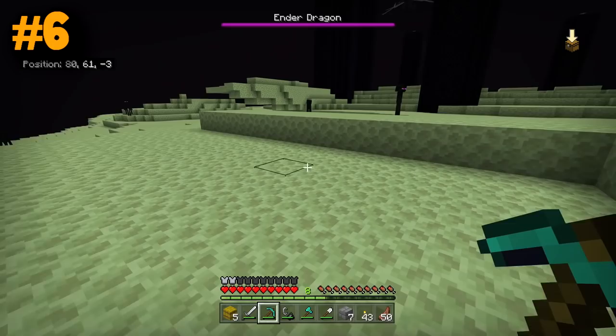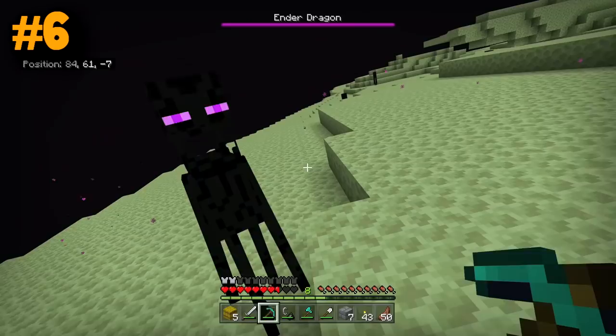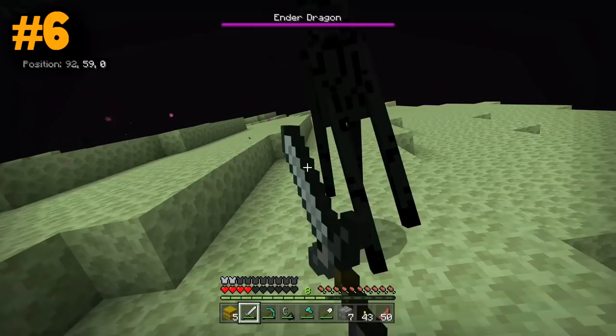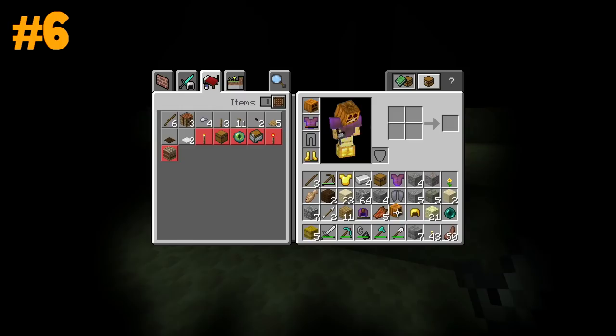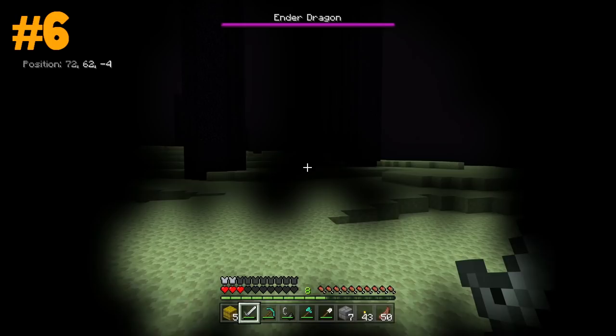Jack-o-lanterns are the easiest way to avoid looking at Endermen in Minecraft. If you look at an Enderman normally, they get very angry and they want to hurt you. If you're in the End on the harder difficulties without any armor, you can die from just a few well-placed Enderman hits. You use a carved pumpkin and you can look at the Enderman all you like — they won't aggro on you.